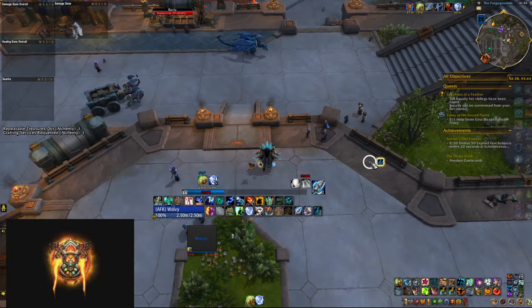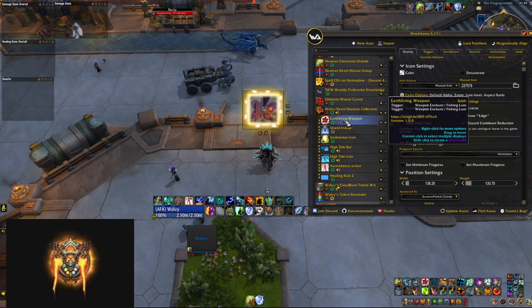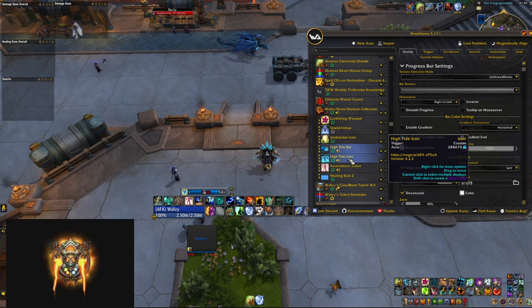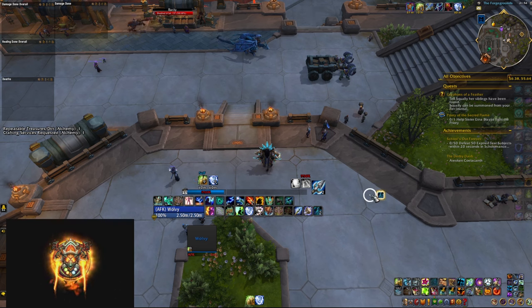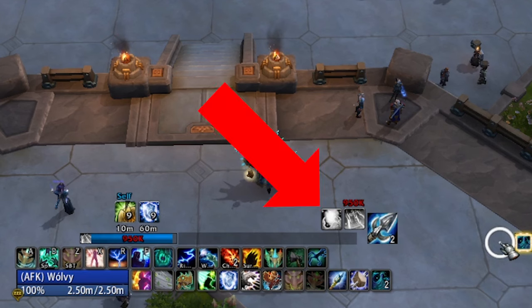Last but not least, I've compiled a list of useful Restoration Shaman WeakAuras that I'll probably end up using during the season. These are not created by me — check the information tabs for more details — and feel free to expand the list or delete the ones you don't like. The pack includes reminders for your Earthliving Weapon and Shield Imbue if they're missing, two different High Tide indicators (a bar and an icon), a tracker for how many times you've cast Healing Surge or Healing Wave to know when your next Undulation procs, and a bar showing the remaining time on your Healing Rain.